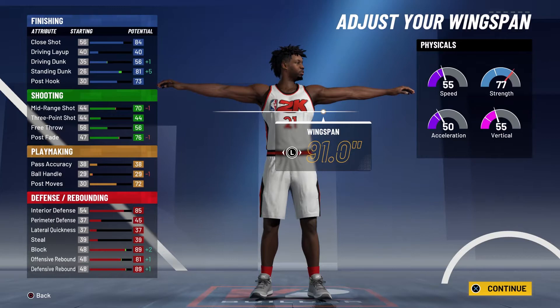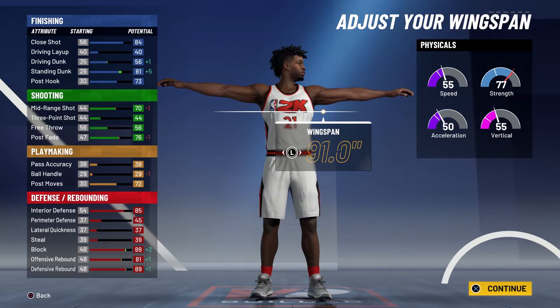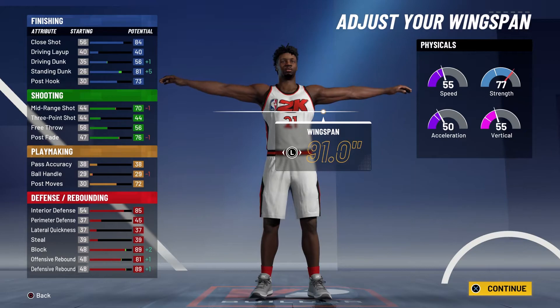At 99 overall you're going to have an 88 close shot, a 60 driving dunk, and an 85 standing dunk with a 77 post hook. For your shooting stats you're going to have a 74 mid-range shot, a 60 free throw, and an 80 post fade. For your playmaking you're going to have a 76 post moves, and for your defense and rebounding you're going to have an 89 interior defense, a 93 block, an 85 offensive rebound, and a 93 defensive rebound.